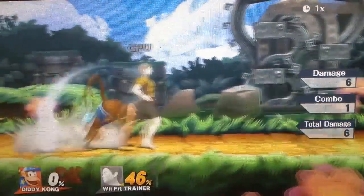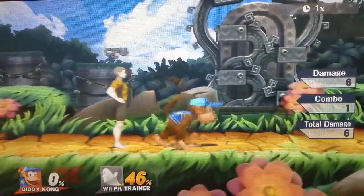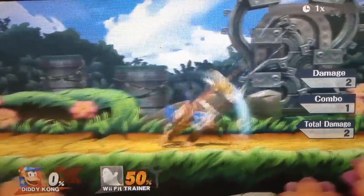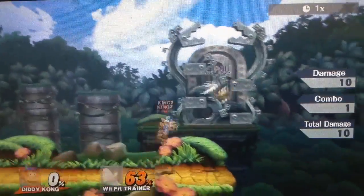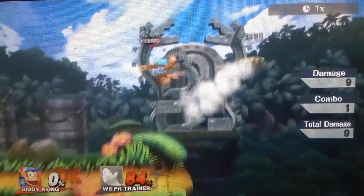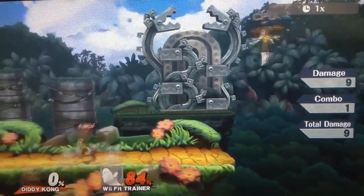This move does have a lot of uses. It's not the best dash attack, but it is definitely not terrible. I would recommend using it a little bit, but most of the time you will want to be off the ground. Remember to stay off the ground, but use this in case you are in your shield and need a way out, or if you just want to get the opponent away when they are close.